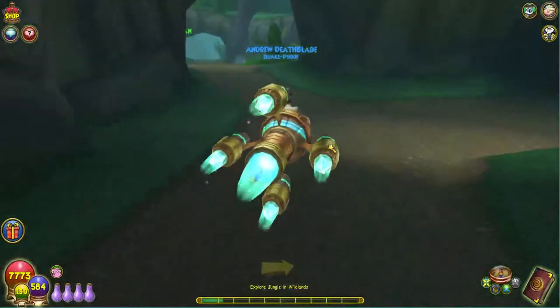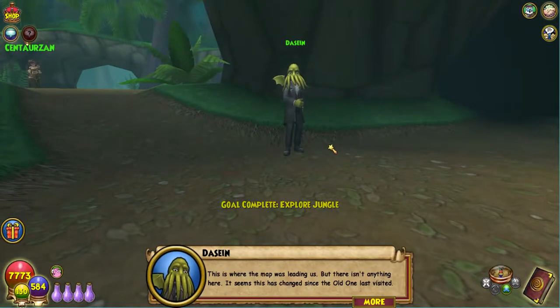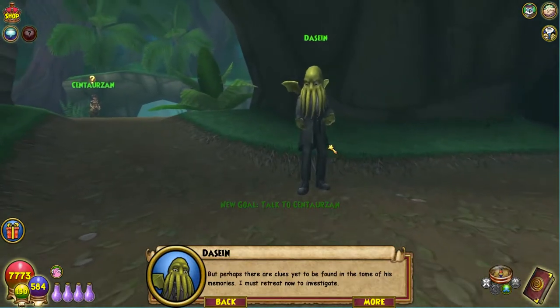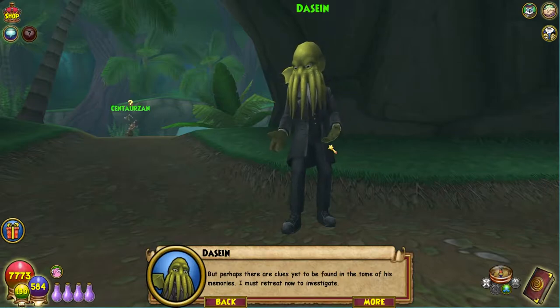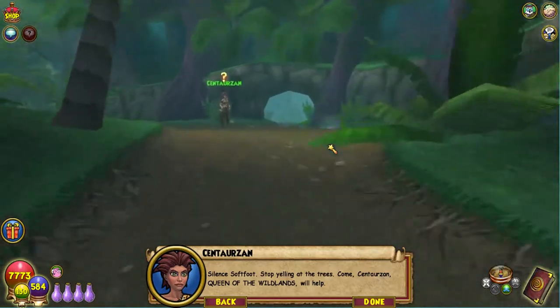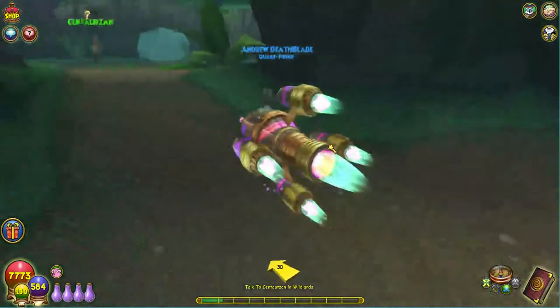But today, this is where the map was leading us, but there isn't anything here. It seems this has changed since the old one last visited, but perhaps there are clues yet to be found in the tome of his memories. I must retreat now to investigate. Silence, soft foot, stop yelling at the trees. Come — Sentarzan, queen of the wildlands, will help.